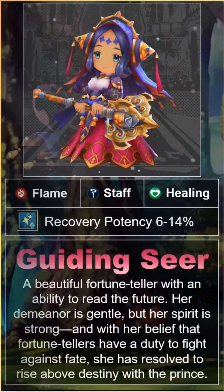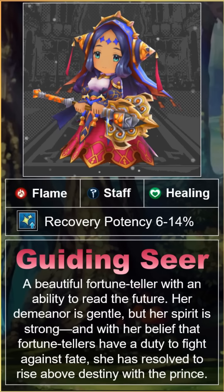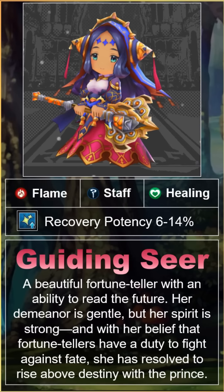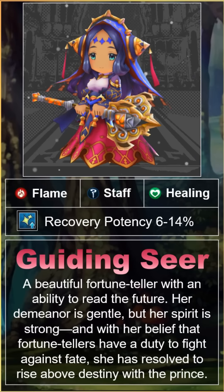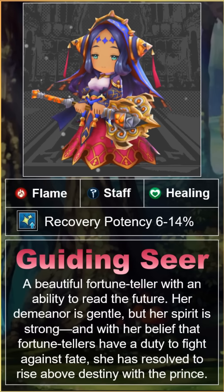Verica is a 4-star flame element staff user. Like all other staff users, that means Verica has a recovery potency co-ability, and as of now, only staves have been granted the healer class. As a weapon type, staves fire off ranged attacks which are pretty slow and clunky, to be honest. Their force strike is more capable, especially at diminishing the overdrive gauge, but these units aren't designed to be attackers. And it shows.